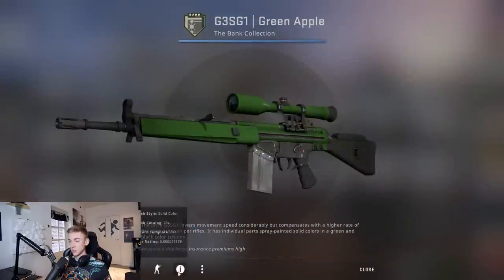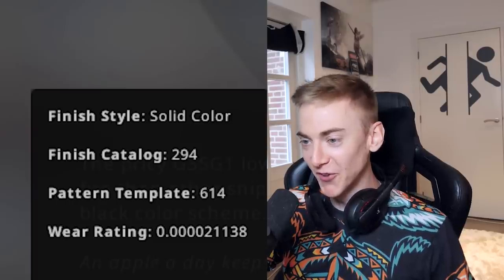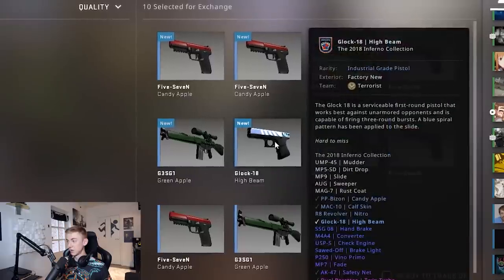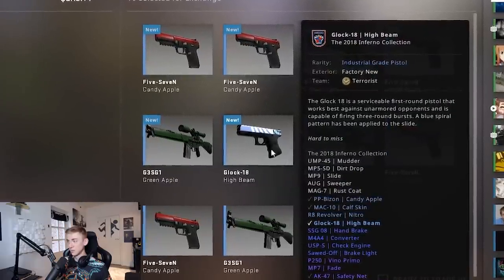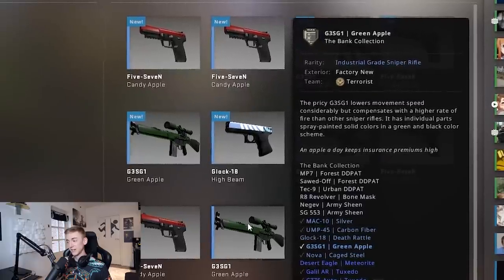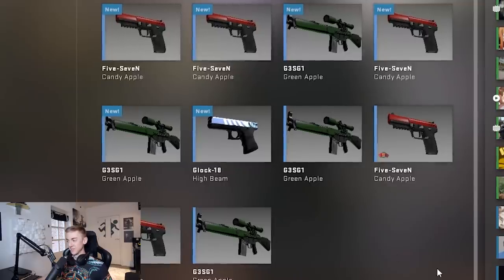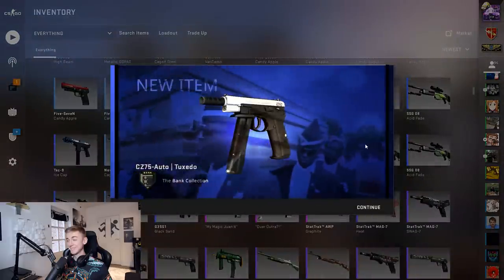Let's go for a nice 50/50 for the Negev anodized navy or the hot rod. Every item I'm using in the contracts that isn't one of the crazy valuable expensive items has ridiculously good floats - look at this, 0.002. Our very first contract: anything that comes out is going to be very low float. We really don't want it to hit the high beam glock or the green apple - I would much rather have a hot rod or an anodized navy. But that's exactly what I specifically said I didn't want.